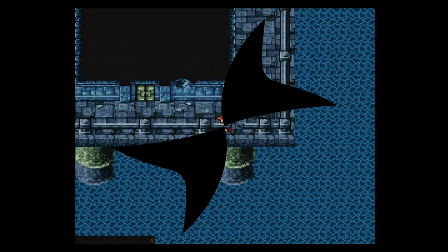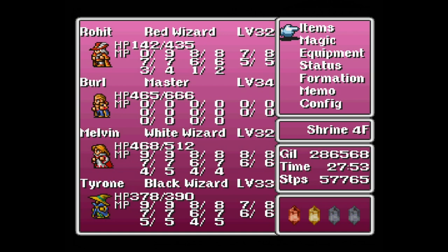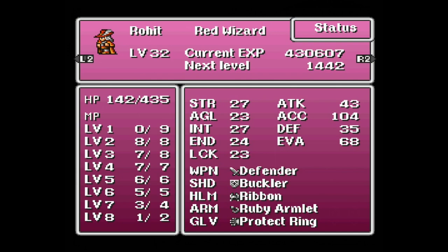Alright, friends, welcome back. I've exhausted the process of running back through the fourth floor and looked in all the rooms — I spared you a lot of fights, but I wanted to be thorough. I believe we got all the chests on this floor. Before I forget, I want to show you where we're at in terms of stats — Tyrone got a level while I was off-screen, I think. Here's Rohit's page; he'll be accessing level 33 pretty soon.